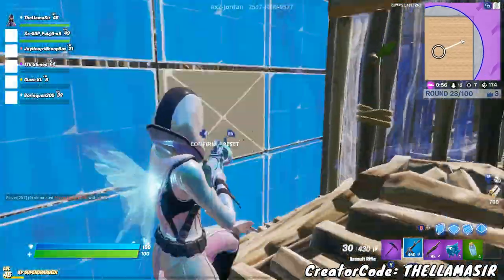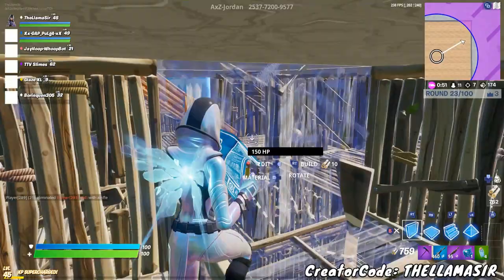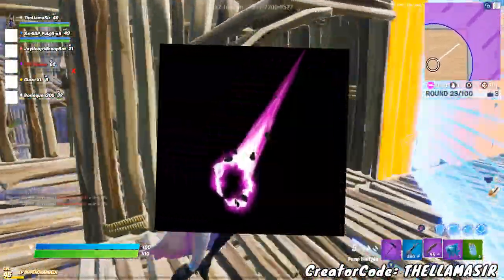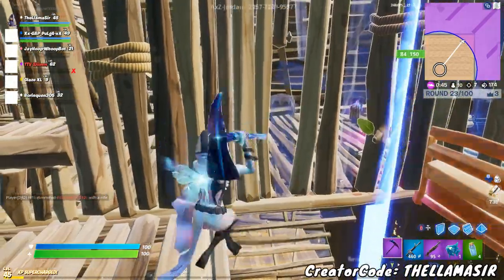There's also going to be a bundle that you can get these in, so more than likely they'll probably be in the item shop. And then these are the pickaxes for them. I'm not really sure what the pink one is — honestly that's a bit confusing. But yeah, it's really cool. I'm not sure if that's a pickaxe or a back bling.